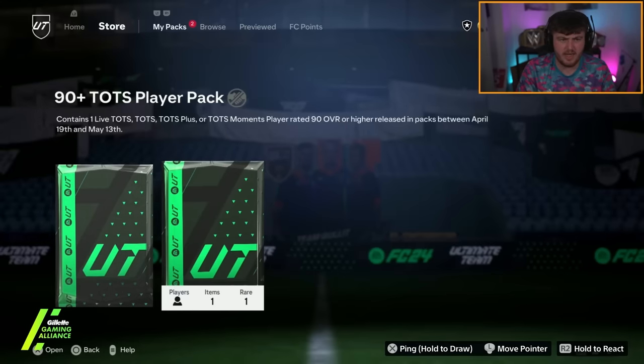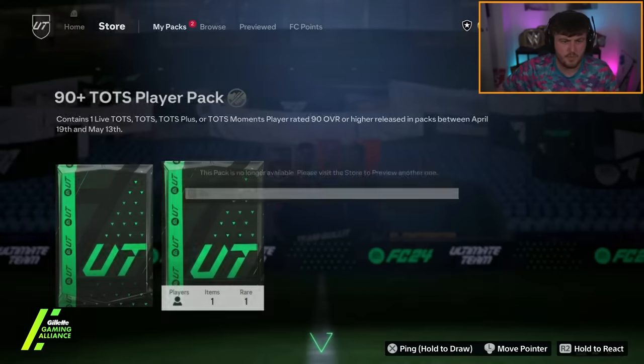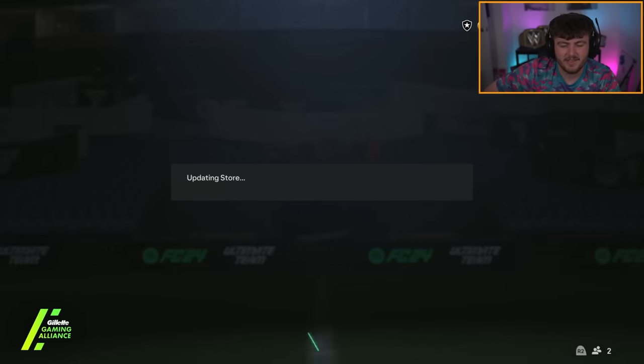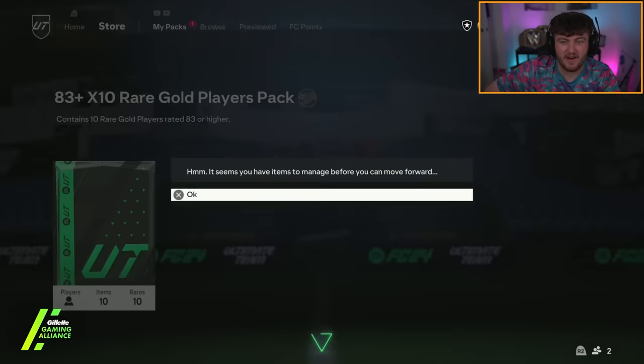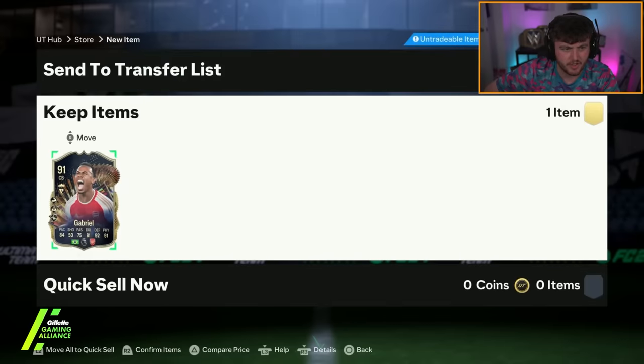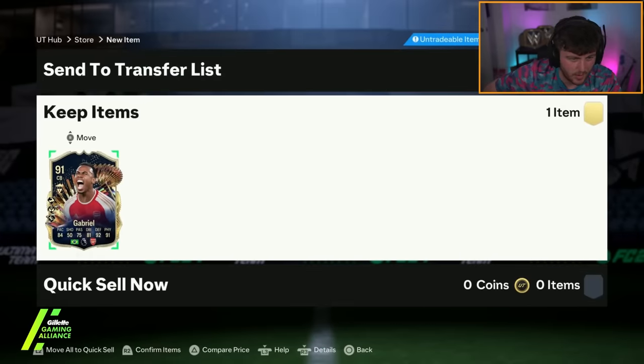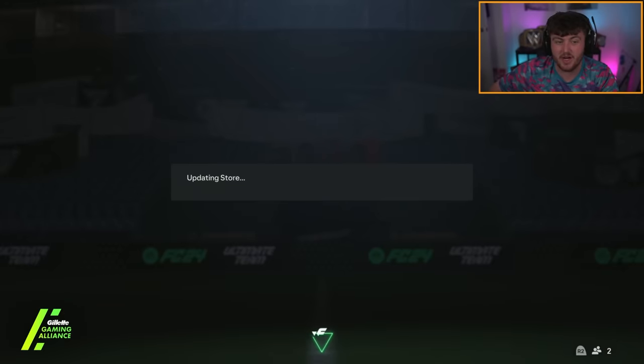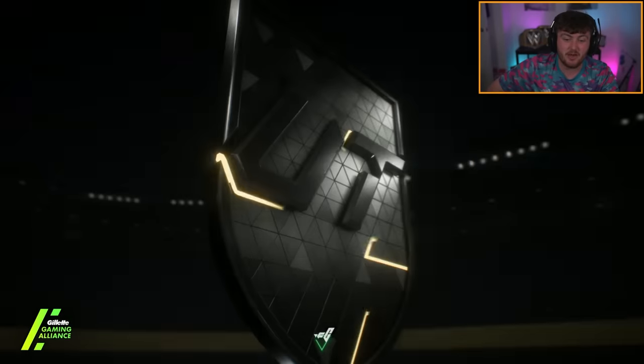My boy Steve-O has got his guaranteed 90+ weekly TOTS pack next — the bugged TOTS pack. Let's see who he gets when EA finally let us open it. Be someone good. 91-rated Gabriel. So far Ben White and Gabriel with Mikel Moreno for only 90+ guaranteed TOTS packs so far. That's a great start. 83 times 10 though — not even a blue. Rough.